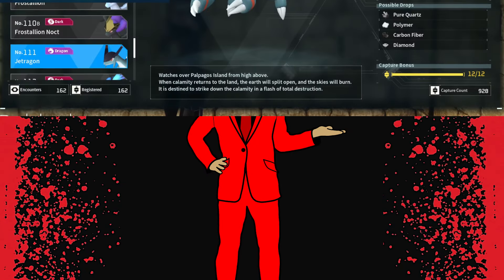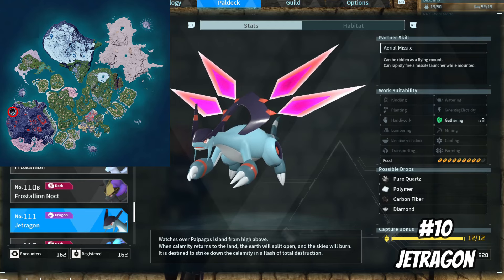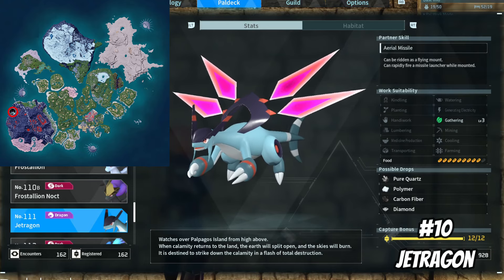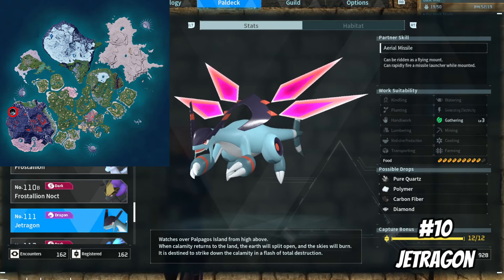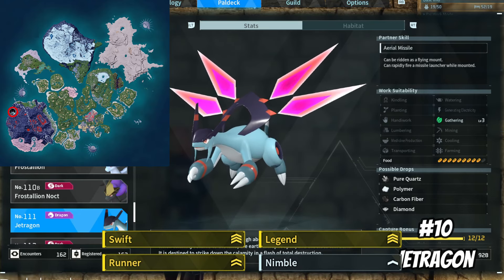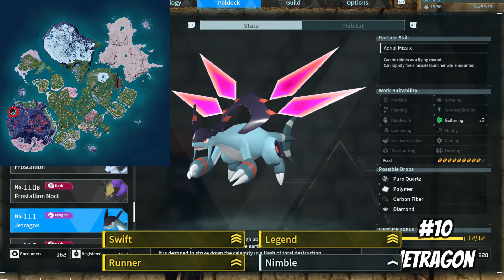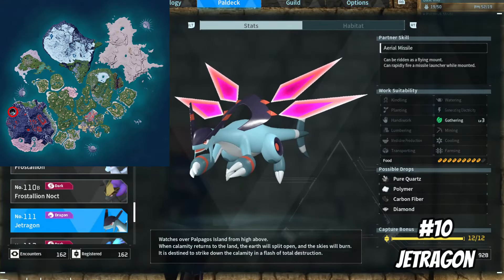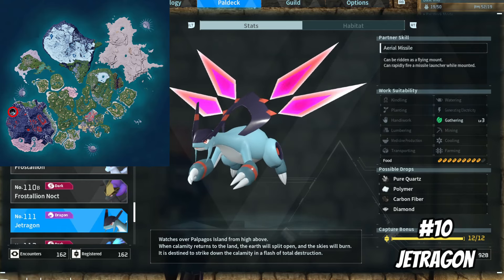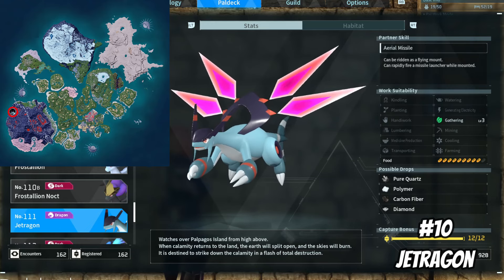Starting with number 10, I have Jet Dragon. Most people are aware that Jet Dragon is a great PAL to have on your team, and he's probably my most used PAL out of any on this list. I mainly use Jet Dragon as my main way to quickly travel around the map, and I don't really use them for fighting too often. I have a few different Jet Dragons with different passive skill combinations, but the one I specifically use all the time uses skills to help him move as fast as possible — and because he's the fastest PAL I have, I named him Speed. It's really nice to have a super fast PAL that can zip around the map easily, especially for tedious tasks such as going to every skill fruit tree across the map. Because I literally use him almost every time I play the game, that's why he made the list.